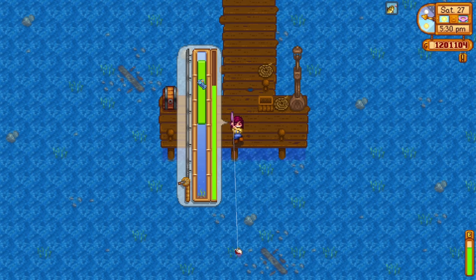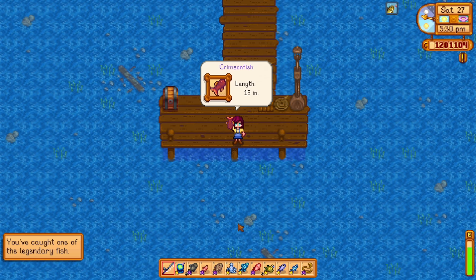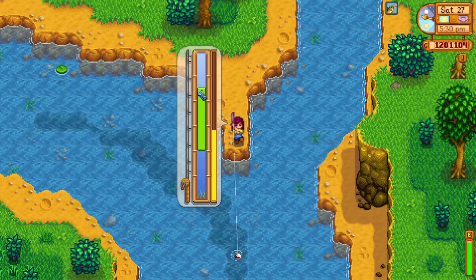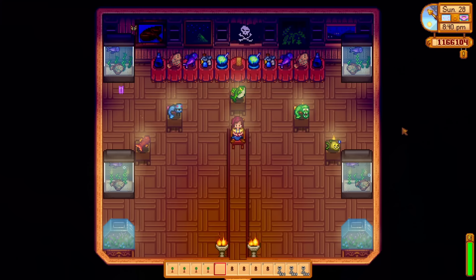If you are struggling with some of the harder fish or with the legendary fish, then Sea Foam Pudding will be your savior. You can use Dish of the Sea as an alternative — it gives you a plus 3 bonus to your fishing level, and it's much easier to cook since it only needs two sardines and one hash brown.